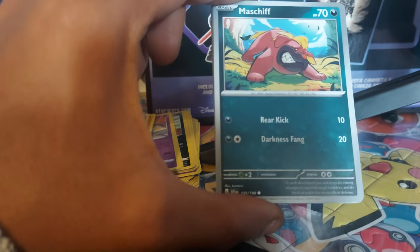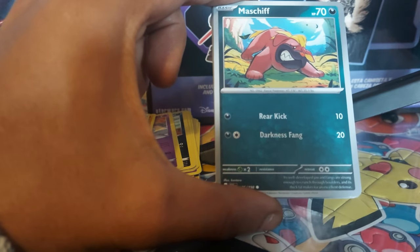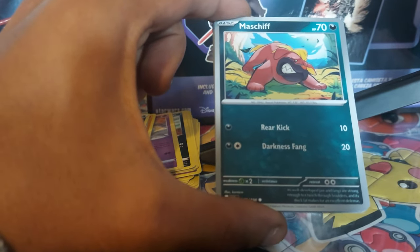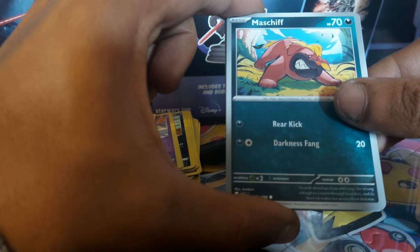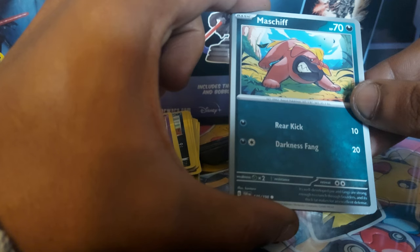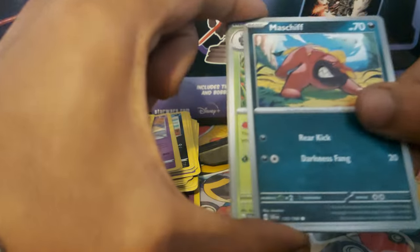Another dog-type Pokemon — I believe it's Maschiff, which is a rascal Pokemon. I think that's a play on the words mastiff and rascal. 70 health points, darkness type Pokemon, Dex entry 942, with moves Rear Kick and Darkness Fang, card 135 out of 198. Its well-developed jaws and fangs are strong enough to crunch through boulders, and its thick fat makes for an excellent defense. Cool card.